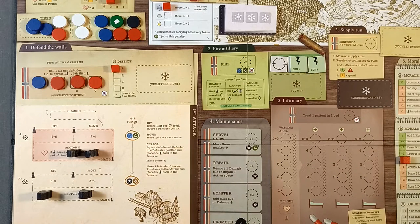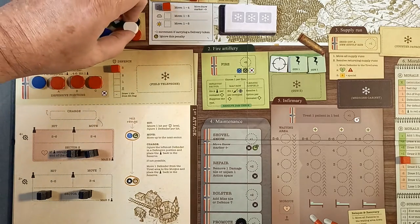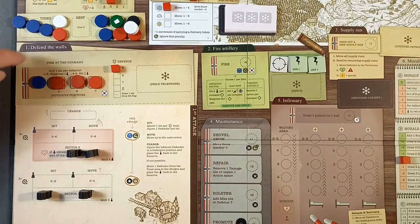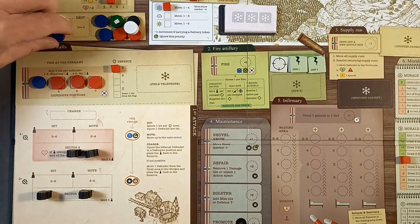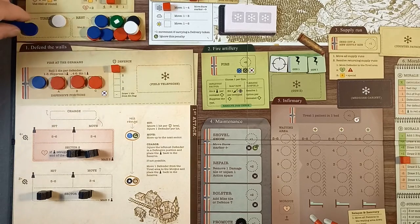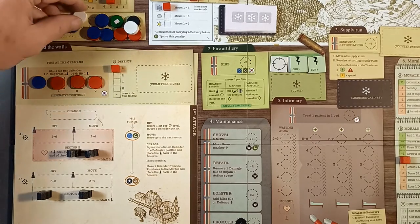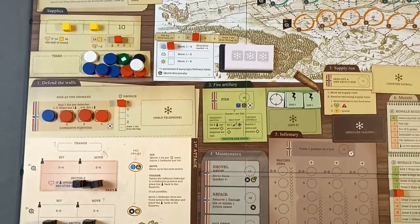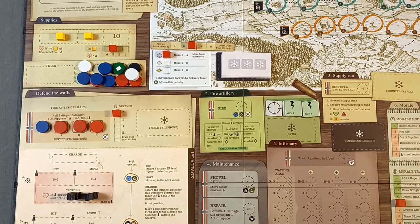Next is moving our defenders from rest to the ready area. We've got quite a few now. We'll use one supply and move three across. Is it worth using another supply just for two? Let's put the remainder in the rest area. So we've used a supply and we're ready for our actions.